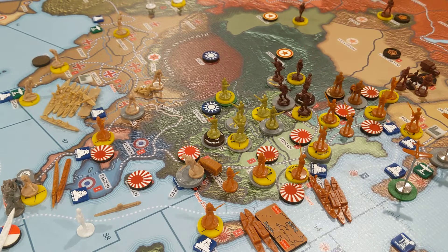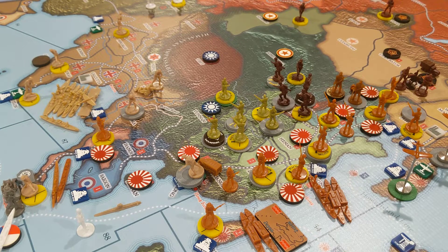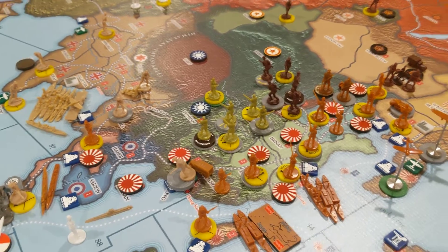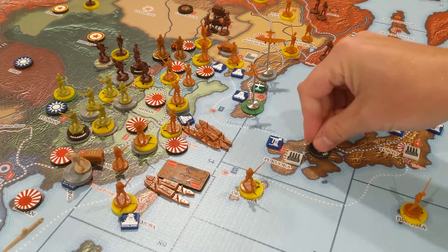That's my militia. And then I've got my three mechs, which I will put right here in Jehol. And last but not least, my SNLF Marine — man, I didn't want to use that SNLF Marine in Japan to assault China, I was really saving him for the push south. Not only did I have to use him, but I lost him. So I'll put him right there.